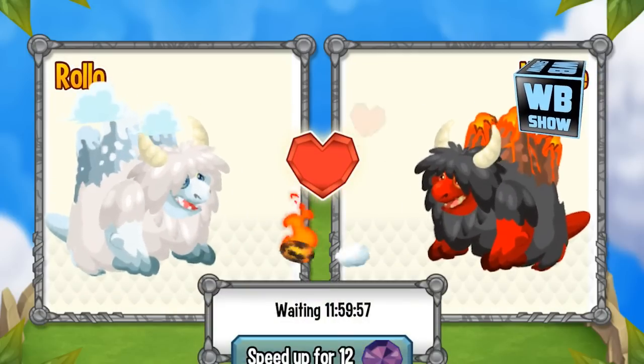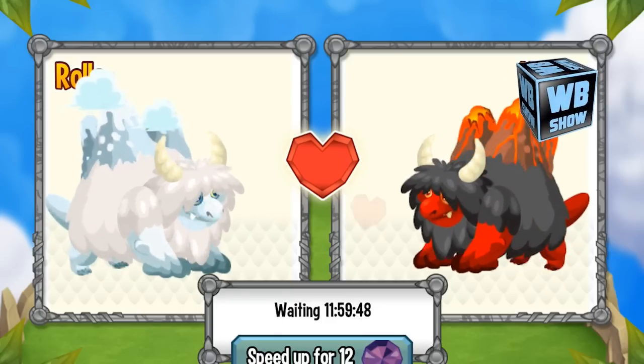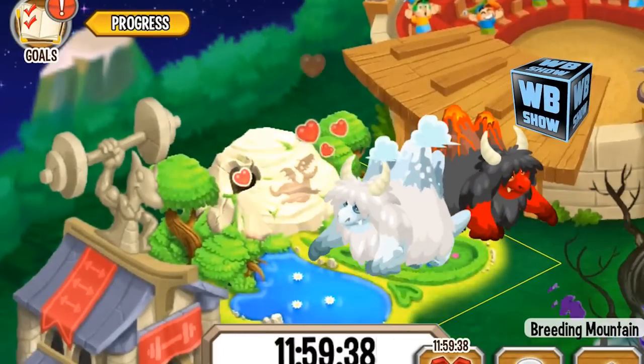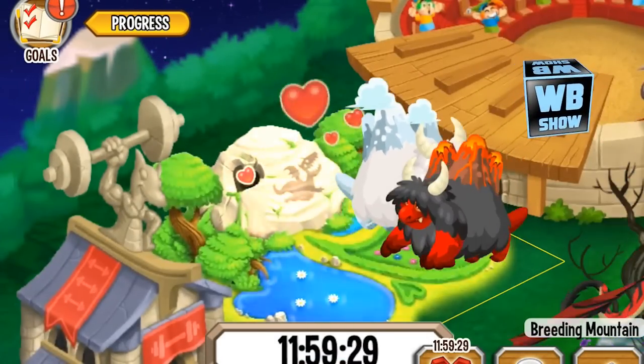To get the Cool Fire Dragon, you need to use the Alpine Dragon and the Volcano Dragon. You can also have a chance at getting the Soccer Dragon and some other dragons in the game, but that is basically what you need to use to get this dragon.